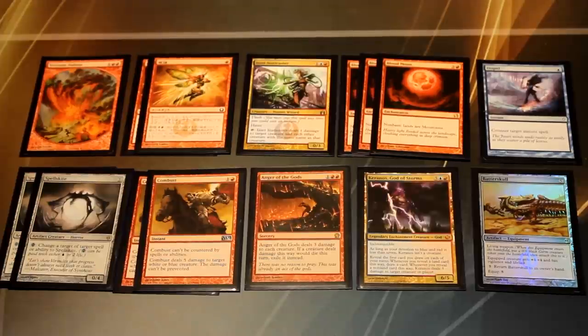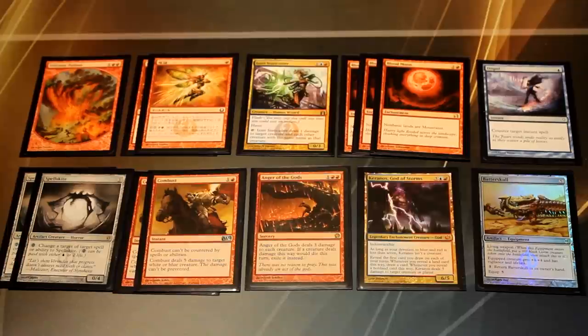We have Electrolyze for a similar purpose but targeting one-toughness creatures, like unflipped Delvers and Young Pyromancer tokens. It's also good against Affinity, hitting Inkmoth Nexus, Blinkmoth Nexus, and Memnite. It's not perfect against Affinity but still useful. A better card against them is Izzet Staticaster, which can repeatedly pick off targets over multiple turns and interact with what our opponent is doing — it's also great for the Delver matchup and the Melira Pod matchup.